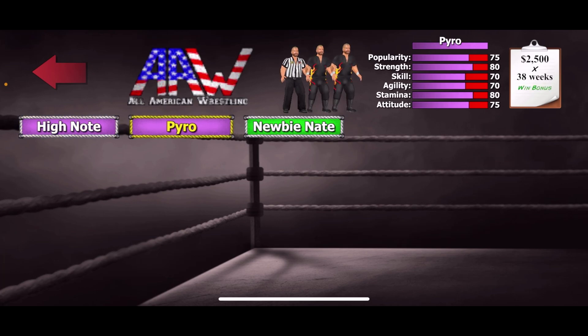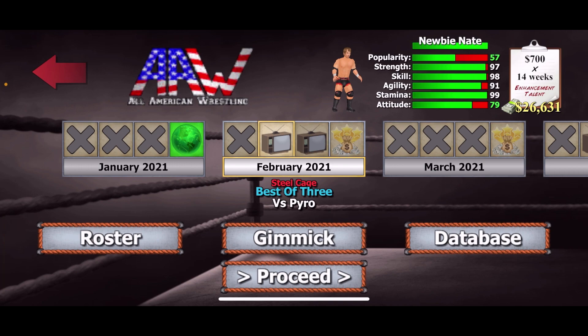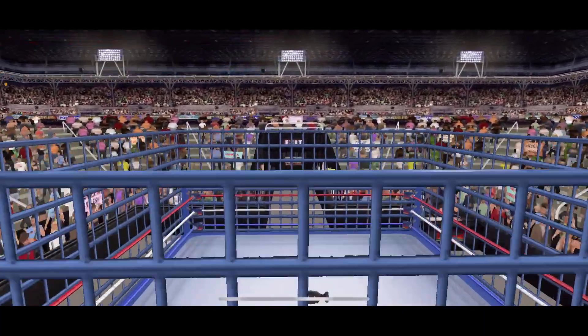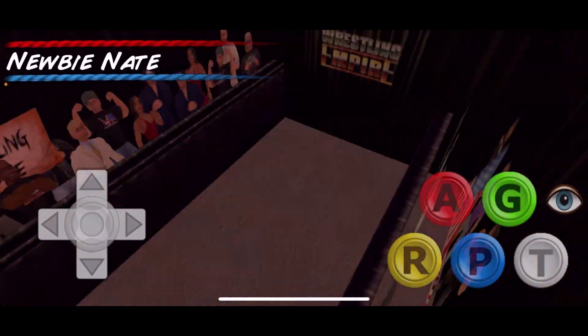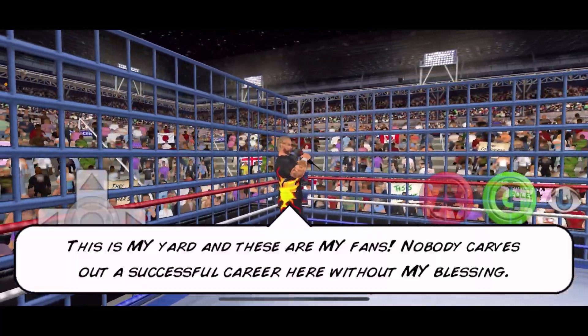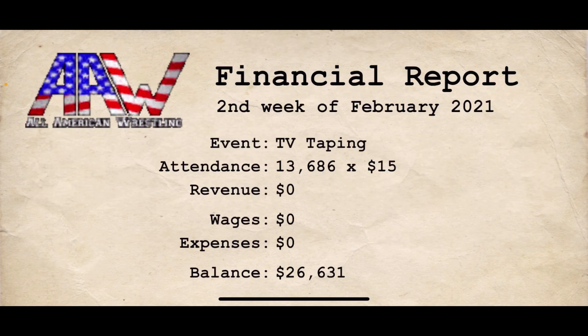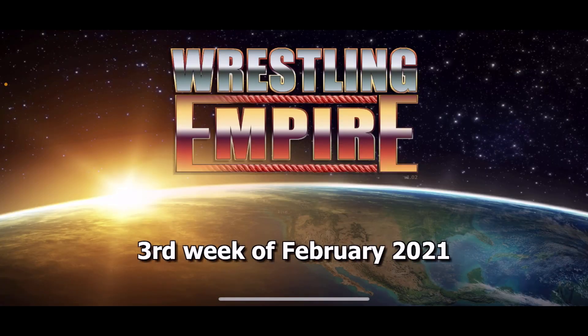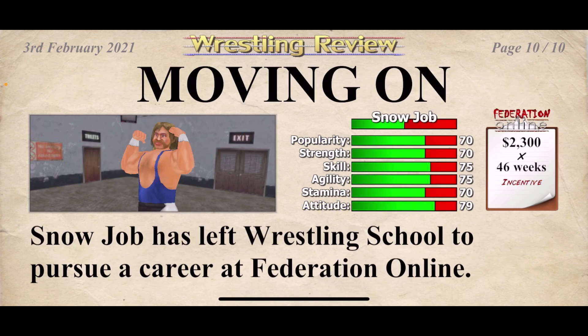You're left with just the locked characters — Pyro and High Note. Back out, go to career, and you'll now have a match against Pyro, who's a locked character. Go into that match — but here's the thing: you don't have to play these matches out. Just quit the match as soon as it starts. They stay unlocked. You don't even have to fight them — just quit the match and move on.